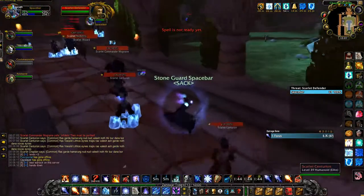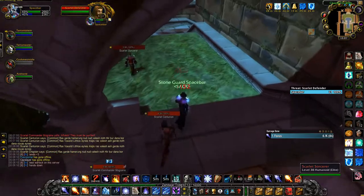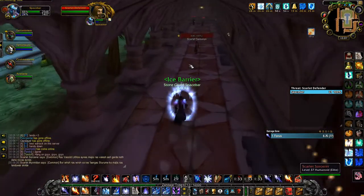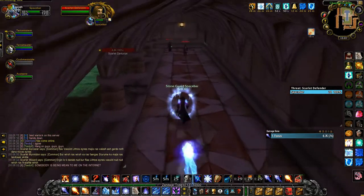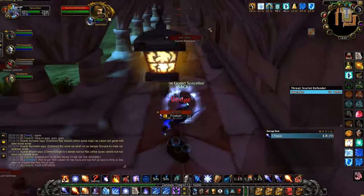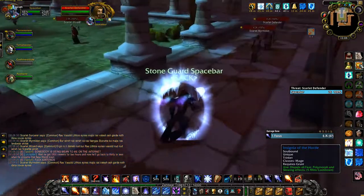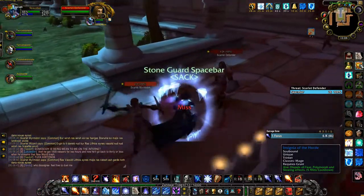I use a Nova and Cone of Cold here just to create a little bit of distance. I don't need those cooldowns anytime soon so it's safe to use them here. I'm running low on mana and shields at this point — not in the best position this early in the pull. Take note of when I use my Blinks: I use them at specific times to avoid as many Frostbolt casts going off as possible and to keep the Blink cooldown ready for the next part.